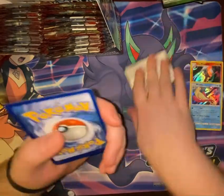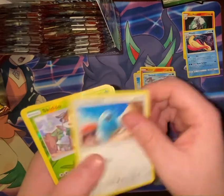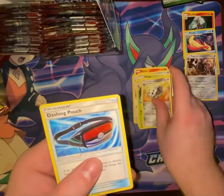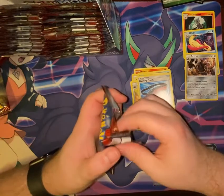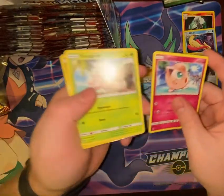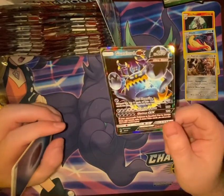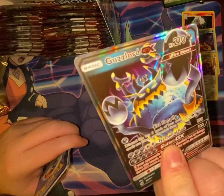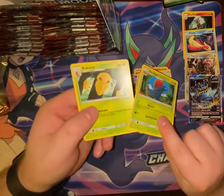White code card — that's probably a decent sign. Pack eleven: Exeggcute, Minccino, Numel, Swinub, Swablu, Skiddo, and a holo Aggron, Fairy Energy, Kakuna, Lairon, and Dashing Pouch. Next pack also has a white code card: Jigglypuff, Xerneas, Minccino, Numel, Swinub, Misdreavus — and we have our first GX! Guzzlord GX, an Ultra Beast. For a holo, he's not very shiny. Dark Energy, Sea of Nothingness, Solgaleo, and Kakuna.